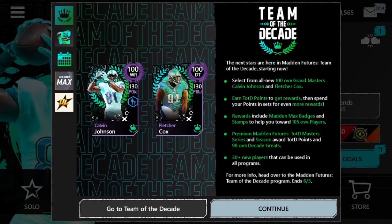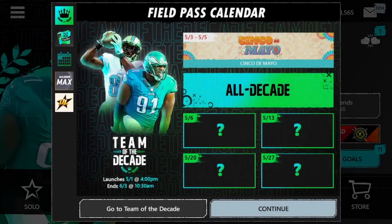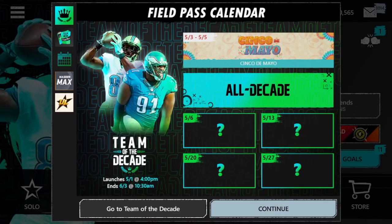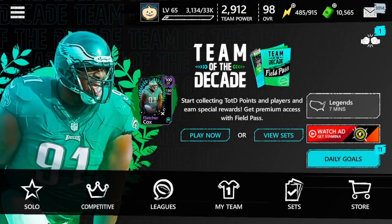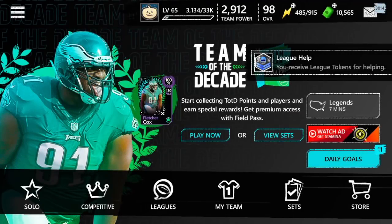Yesterday was the first day of Team of the Decade — super exciting. Probably the best card art we've had. I love the text at the top of these cards where it says 'Team of the' and you can see 'the decade' at the end. Cinco de Mayo comes out tomorrow; part of that promo is tomorrow. It looks like a two-day promo — usually when they say 5-3 to 5-5, it means 5-5 at 10:30 in the morning, so really a two-day promo. I'm pretty sure Noob Kill is revealing something about that promo today, so make sure to check that out.